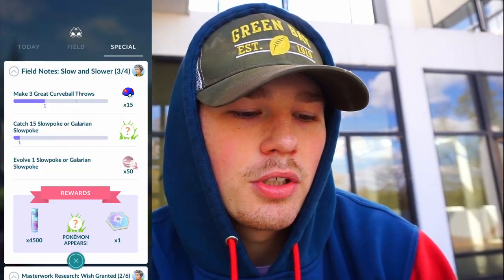Now that we got those evolutions done, we get another lucky egg, which I'll probably pop since I've only done an hour and a half. We get a Slowpoke encounter - not shiny, 502 CP, not good. I haven't evolved any of the Galarian Slowpokes yet because you have to make them your buddy and catch 30 psychic types - not doing that until I get a good shiny. Stage three: evolve a Slowpoke or Galarian Slowpoke, catch 15, and make three great curveball throws.